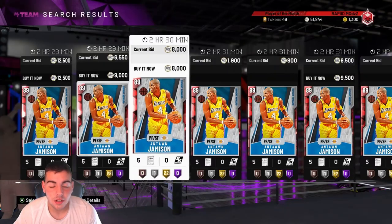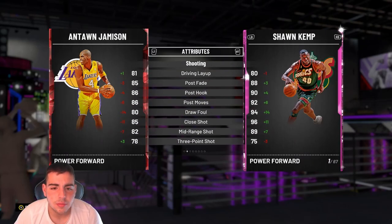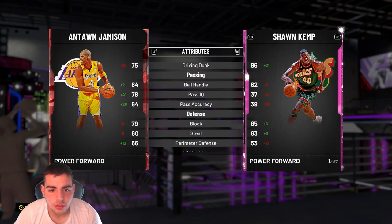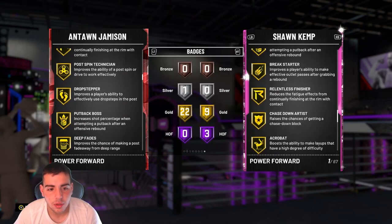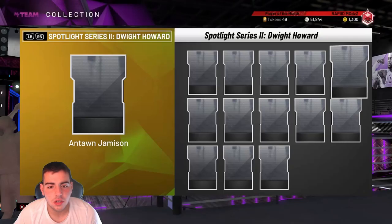Antoine Jamison — it's a ruby. Why can't they give him an Amethyst? I love Antoine. We got the three-points, the mid-range, you got the post. He's all around beastly — good dunks, good handles. Terrible defense, terrible. So his offense is stud, defense is terrible. He doesn't have Quick Draw. Decent card, I would say.